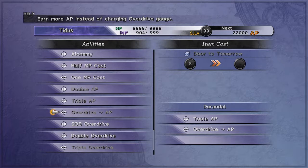Once you have 99 Doors to Tomorrow, you have enough to add Overdrive AP to literally every single weapon for all your characters with no worries. What you want to strive for is just collecting monsters from every area — should be easy at this point in the game. I would probably hold off on Omega Ruins because it requires you to be a little higher leveled. Go ahead and collect those monsters, get your Doors to Tomorrow, and add Overdrive AP.